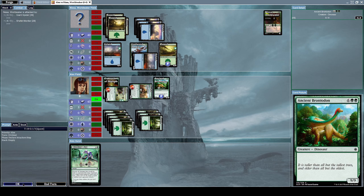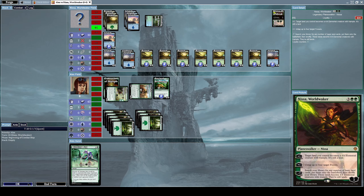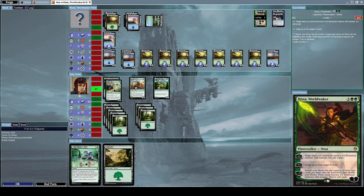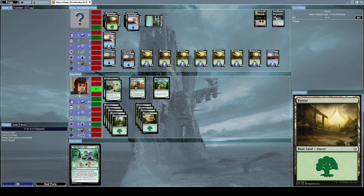That was intense — he summoned even more creatures. Let's alpha strike him with our Giant Spider. He used Nissa's minus seven ability, which lets him search his library for any number of basic land cards and put them all onto the battlefield — he just summoned a ton of creatures all with haste. I don't think I can block any of his cards because he has so many creatures.